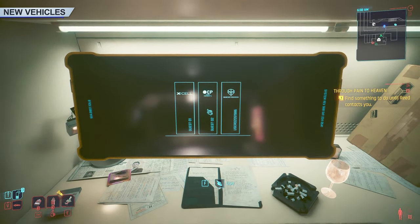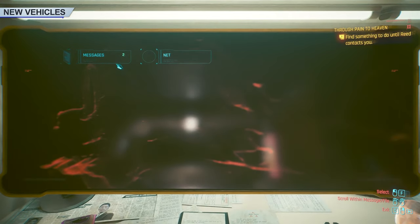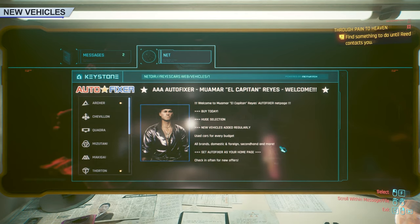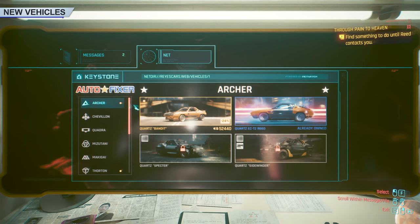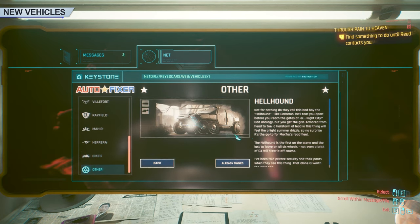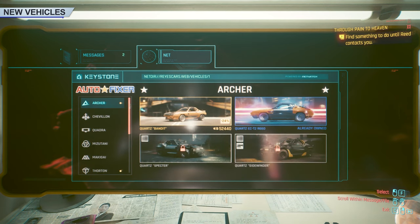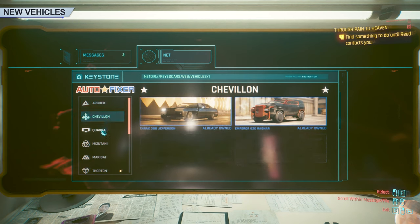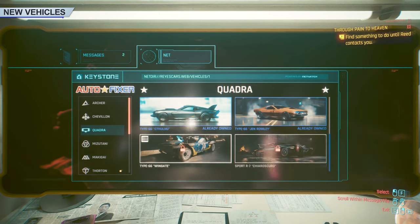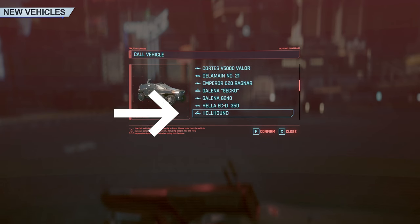If you head to your apartment or any property you own, you can access your laptop, which will let you purchase cars straight from an online marketplace. One such vehicle is the Hellhound, a Militech truck that comes equipped with both front-mounted machine guns and a missile launcher that homes in on targets. Phantom Liberty brings new vehicles for you to collect, and some existing ones have received upgrades like new weapon systems. Be sure to check them out and add them to your collection. You can tell a vehicle has weapons by a little icon when you bring up the menu.